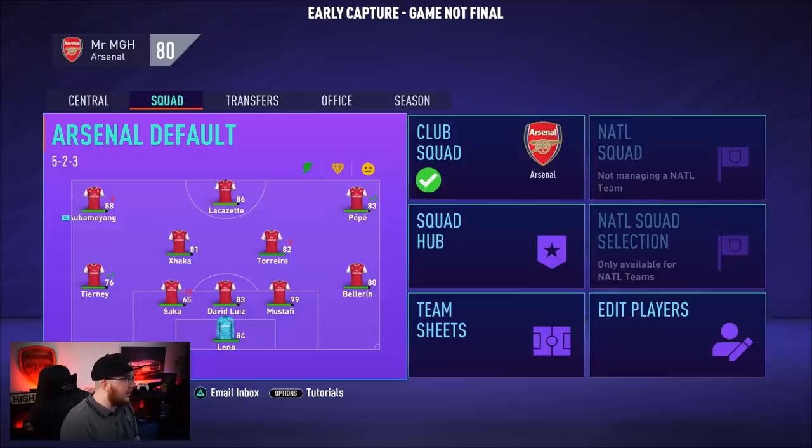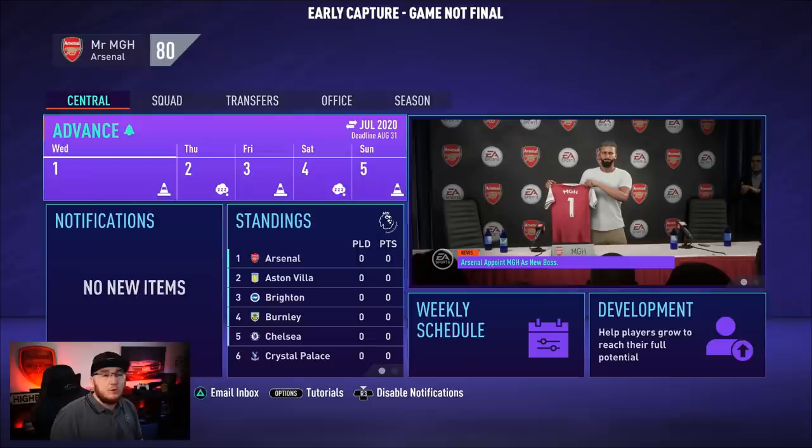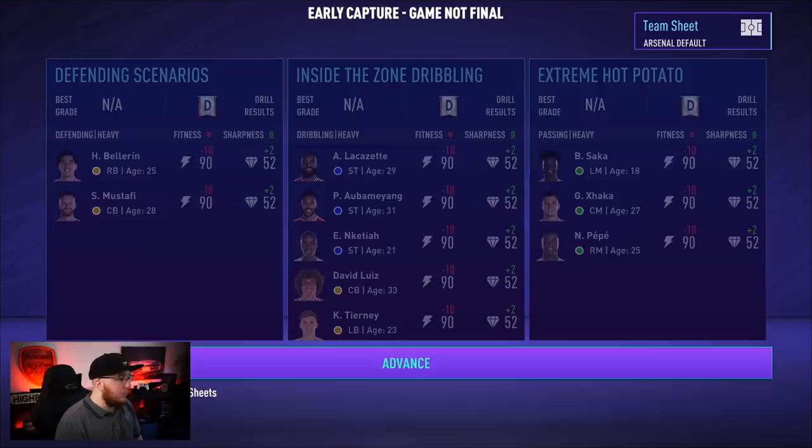Let me show you the training and scheduling. With the weekly schedule, you can decide how many times you're going to train, how many times you're going to rest, and whether you want a recovery day after a match. Go into the weekly schedule here and you can see the progress circles on the right — right now everything is very yellow since we haven't done anything. In the middle you can see the training days, and pressing Square lets you go to training.